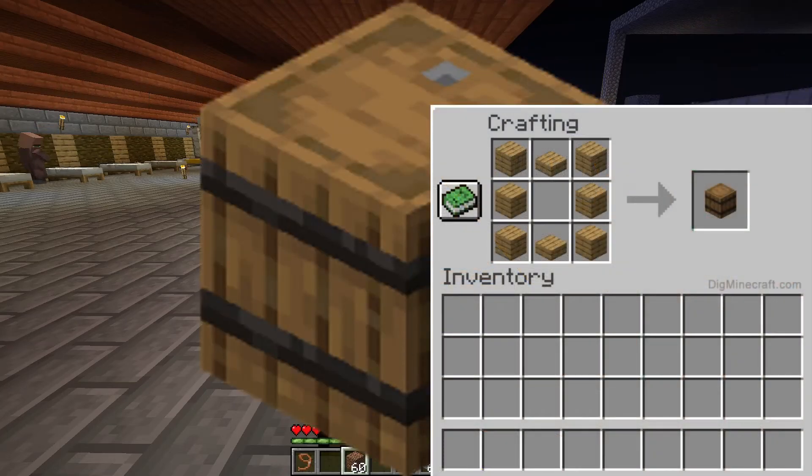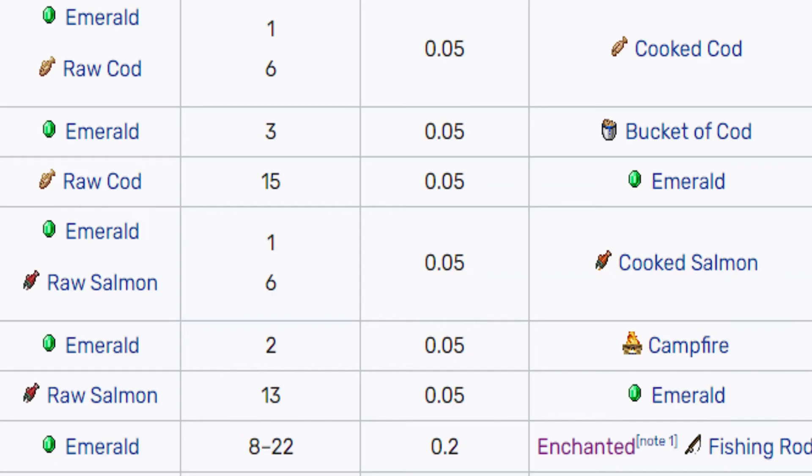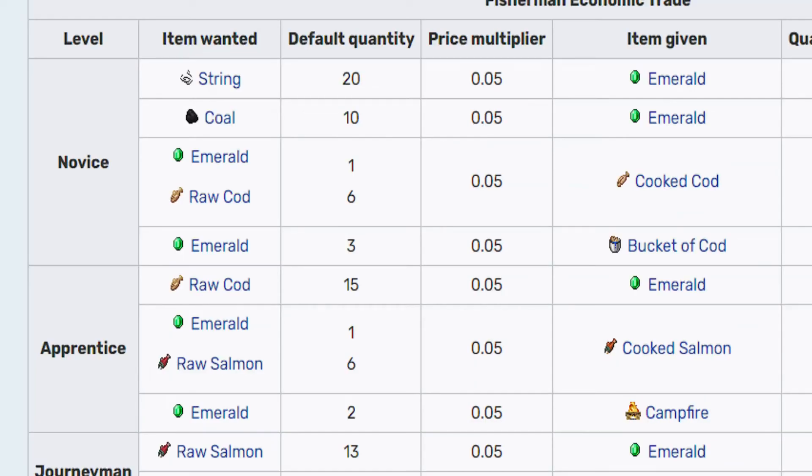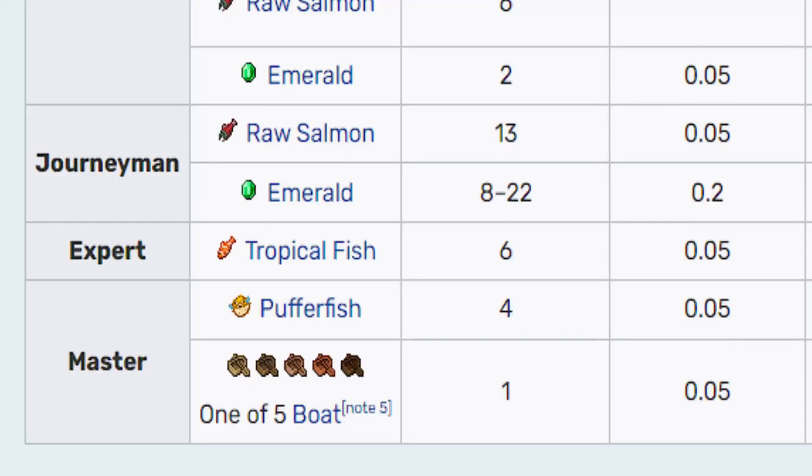For the fisherman, if you want to keep barrels then you will get the fisherman. You can give fish, drop salmon, and then you can trade coal. In other words, you can give things and get emeralds. You can give tropical fish and other items.